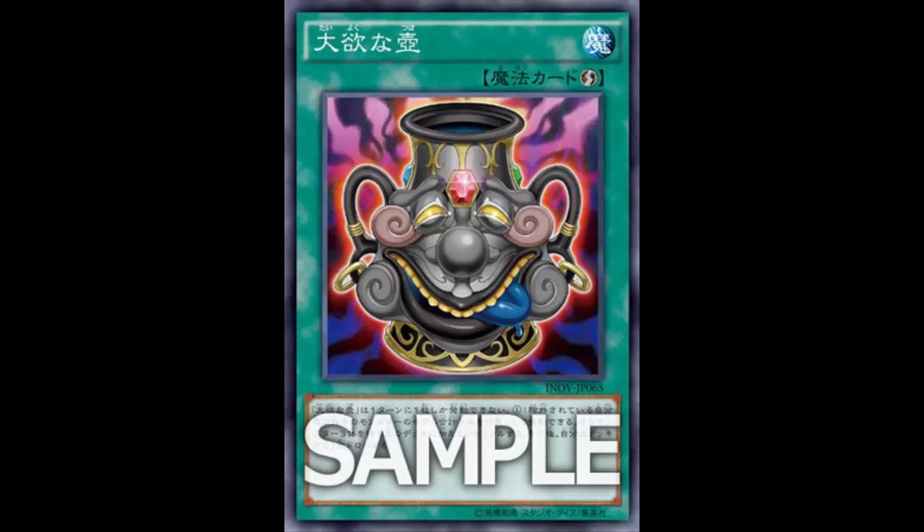I think it has a little influence from Burial from a Different Dimension — the whole 'take three from your banished' thing. But instead of putting them back to your graveyard like Burial does — and Burial is still limited to one — you're putting them back to your deck and drawing one. So Burial is a plus, you go ahead and put them back to your graveyard. But with this, you at least even out. The problem is you're taking these monsters from a bad place — the banished zone.